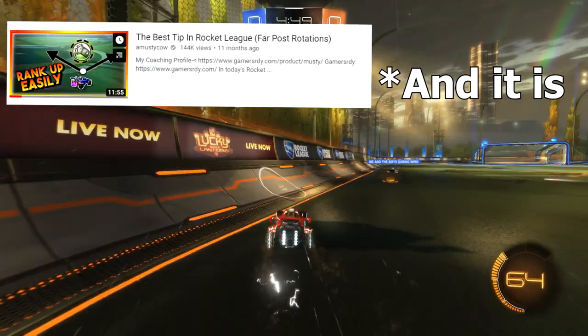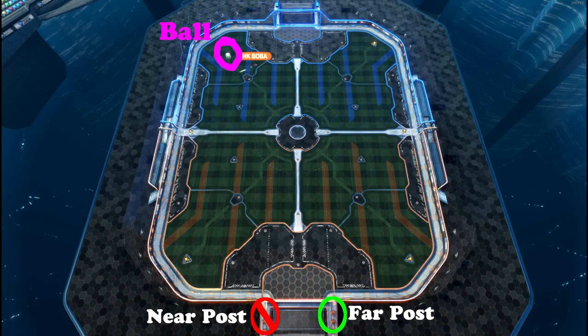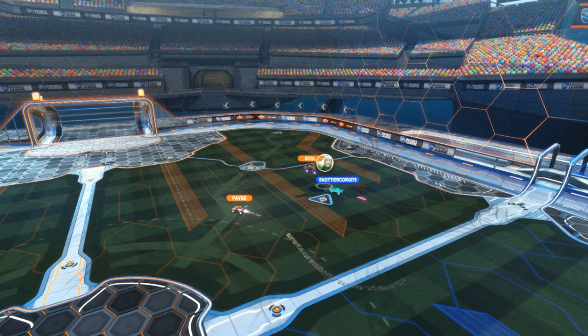Getting started with far post rotations — this is the best tip in Rocket League. If you're not familiar with far post rotations, it essentially means whenever you're rotating back after a play on the ball, whether it's a pass or something else, you want to be rotating towards the furthest post from the ball, as opposed to a near post rotation. A lot of times you might be tempted to go near post so you can stay close to the ball, but you run the risk of messing up your teammate and hurting your team defensively.